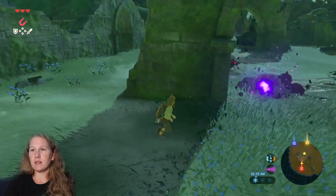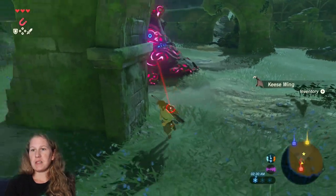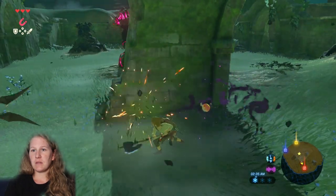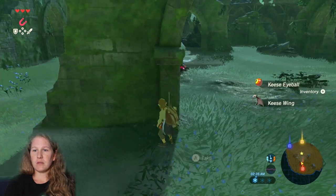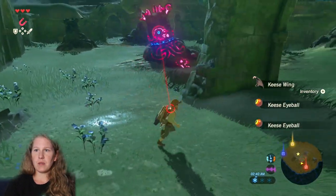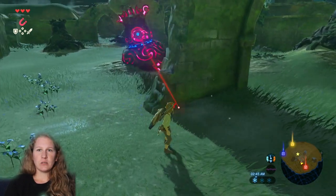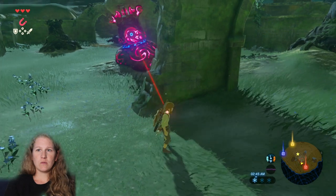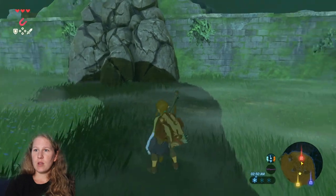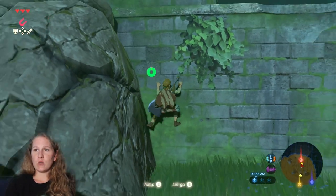That's how you can save your stamina — grab those guardian parts real quick. Again, when it starts spinning really fast, that's when you hide. We don't have a way to get through this door so we are going to climb.